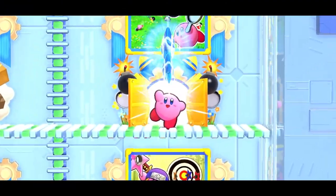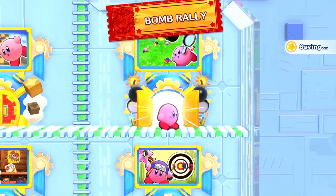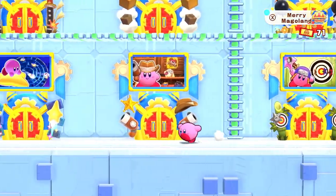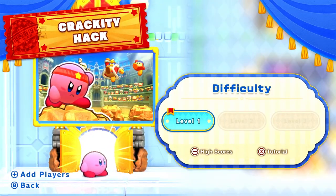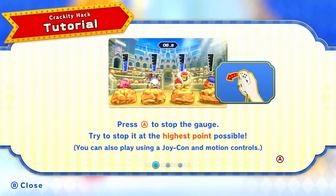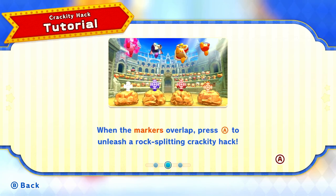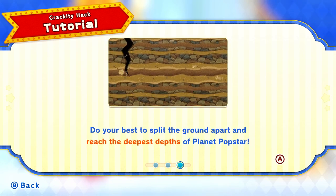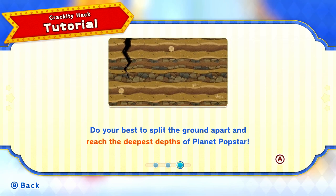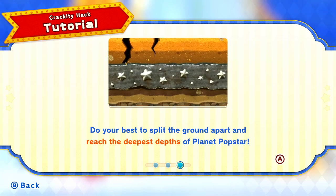And that's it for this level. We can hop down to the last one — still a few more mini-games here that we can get tickets from. Let's start with Crackity Hack — this one's from Amazing Mirror, one of my favorites. Press A to stop the gauge, try to stop it at the highest point possible. When the markers overlap, press A to unleash a rock-splitting Crackity Hack. Do your best to split the ground apart and reach the deepest depths of the planet Popstar. That is so cool!